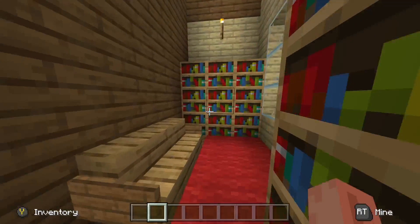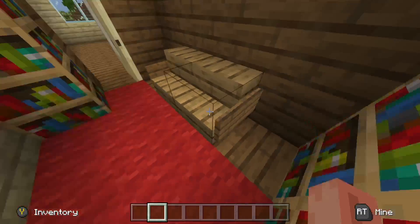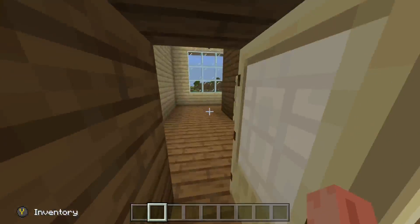Then we come up here. We're gonna start with this room — this is a small one. This is like a library slash study. I just got a basic little bench, some carpet, and some bookshelves. Very simple.